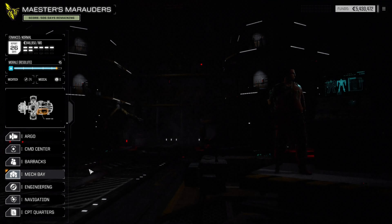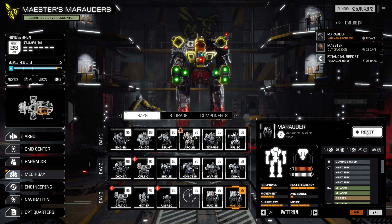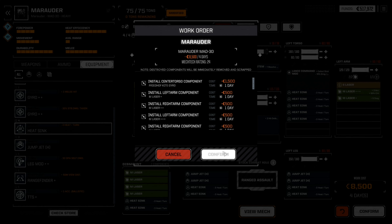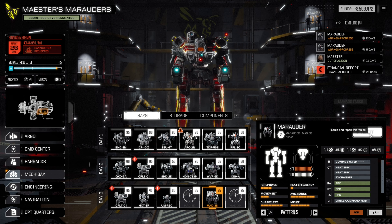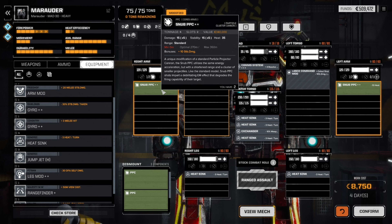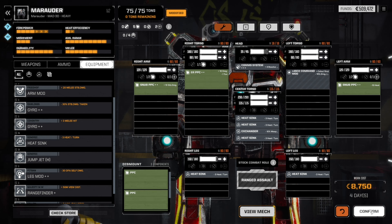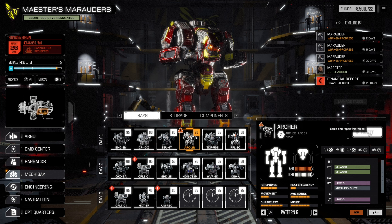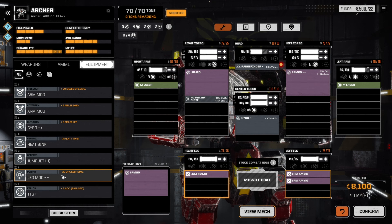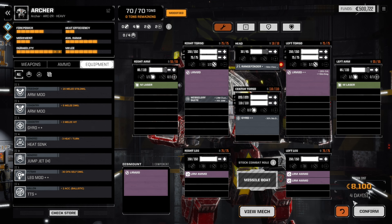To the mech bays. Five specialty medium lasers — yes! PPC build: putting a snub-nosed PPC into each arm and an ER PPC on the right torso. Hell yeah. That's Bellkeg's Archer — we need to work on that. We moved the lasers to the arms, added a fancy LRM-20, and a new rangefinder and gyros for stability. Love it.